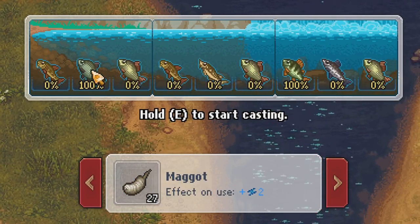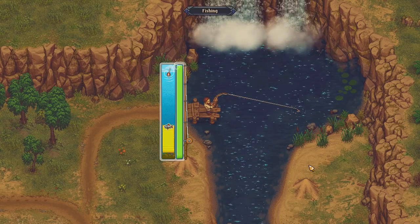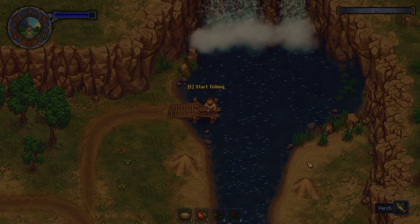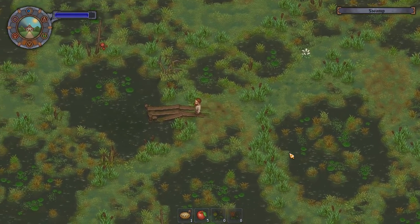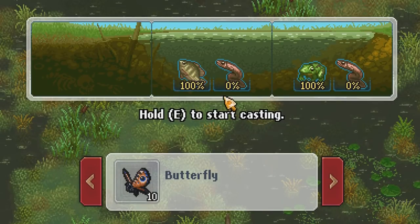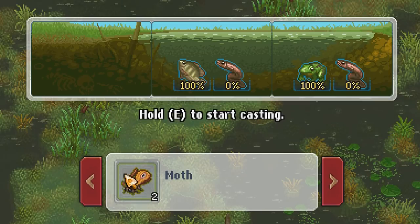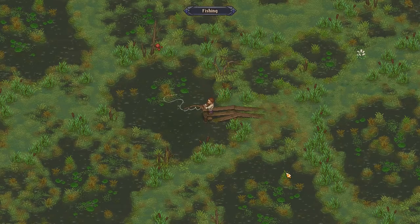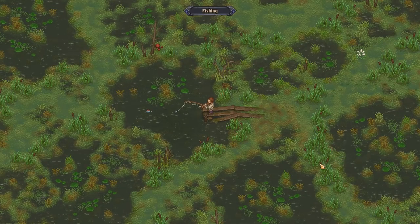You will also find a new fish at the waterfall which is the perch. The last spot is the swamp — using the simple rod here you will catch tilapias, eels and frogs, which can all be caught at other spots in the map too. One important thing to know about the swamp: you can catch all of the available fish here with just the simple rod. The new rods will not find any new fish at the swamp but will give you better quality catches.